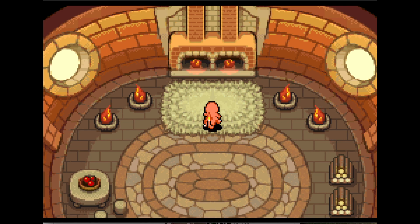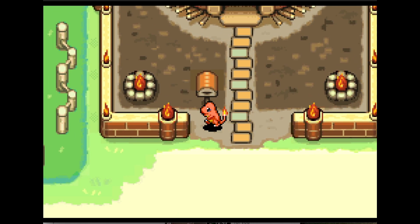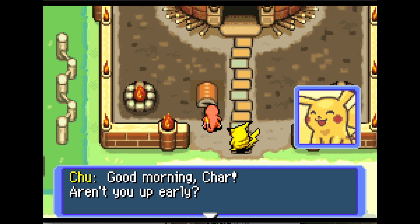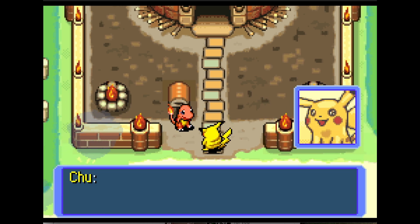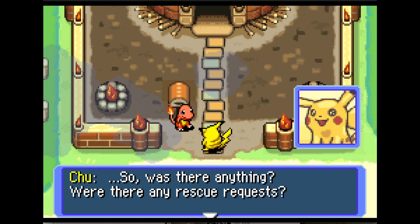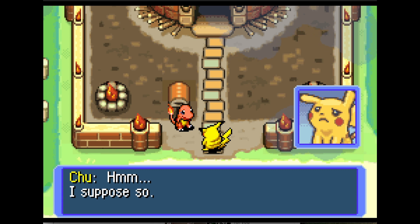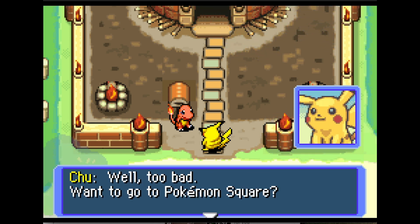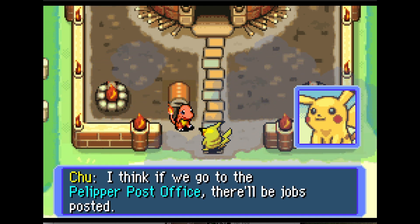Good morning Char, aren't you out early? Oh, so you checked the mailbox. Were there any rescue requests? Hmm, empty. I suppose so — we've only just started after all. Well, too bad. Want to go to Pokémon Square? I think if you go to the Pelipper Post Office there'll be jobs posted.